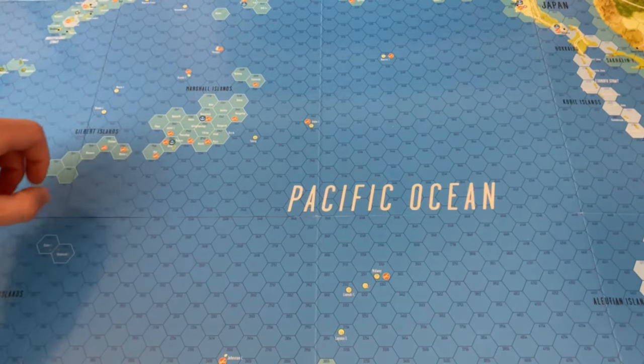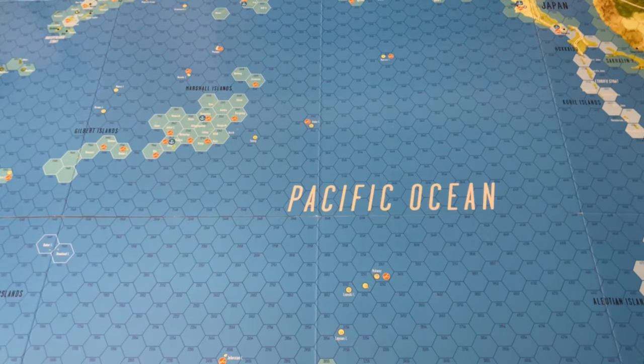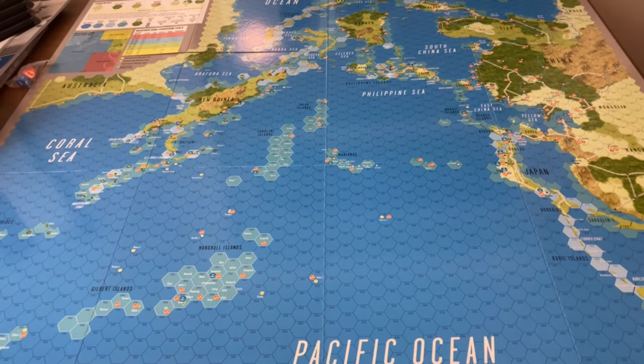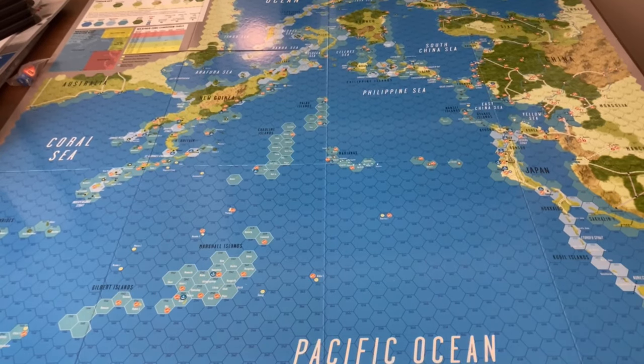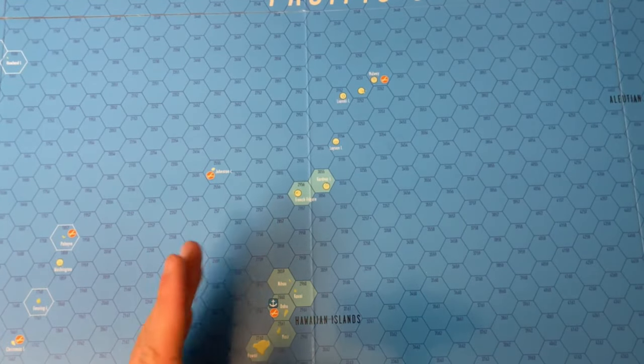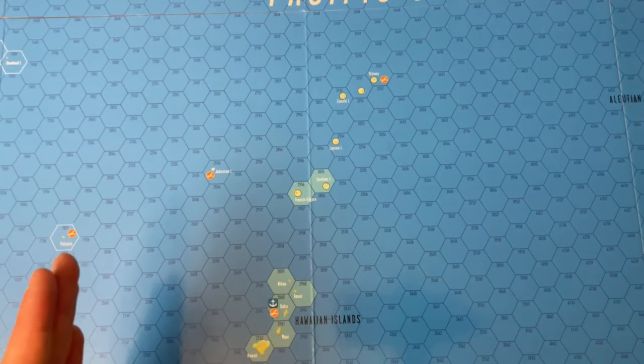This map is exquisite — I love it — just because not only is it hex-based, but it affords a lot of attention to detail, which I think for a game at this scale, even though it's strategic, is quite impressive. Obviously it's mammoth. You'll notice that the orientation is a little bizarre in that it's not the normal north-south orientation, but really we start in the west here with Hawaii and Pearl Harbor, Oahu, and we're facing sort of west or southwest.